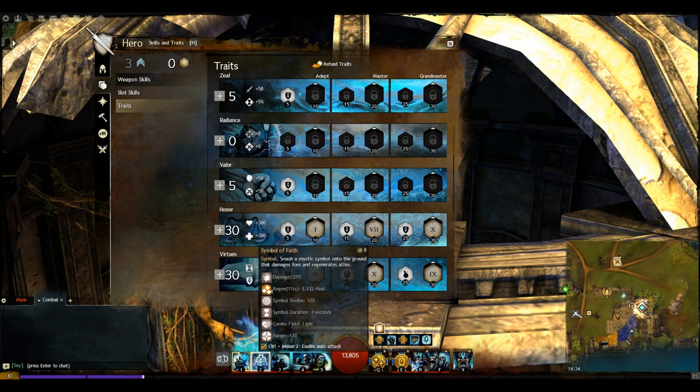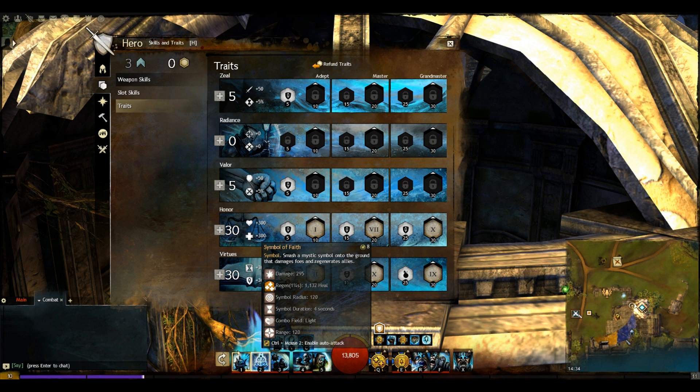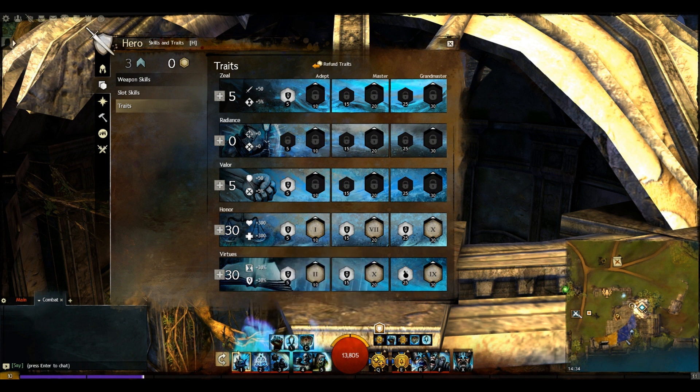All Symbols Heal Allies is going to support us mainly through Symbol of Wrath — giving more regeneration and healing. We've also got Symbol of Faith dropping down when we need to keep ourselves alive. In Virtues we've gone for Inspired Virtue — virtues now apply boons: Justice gives Might, Resolve gives Regeneration, and Courage gives Protection. Vengeful Retaliation makes retaliation last 25% longer — that is the most important trait in this build, make sure you have that.